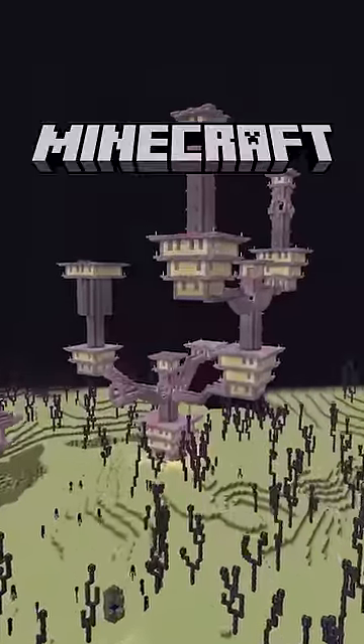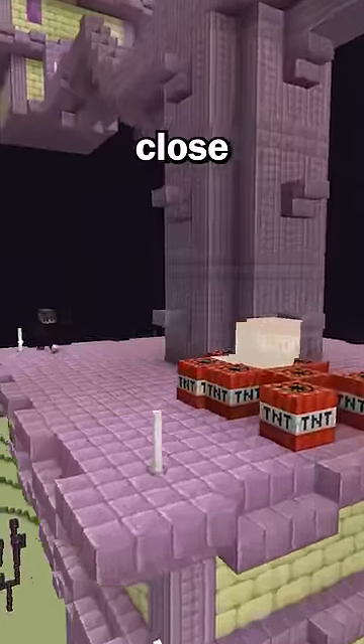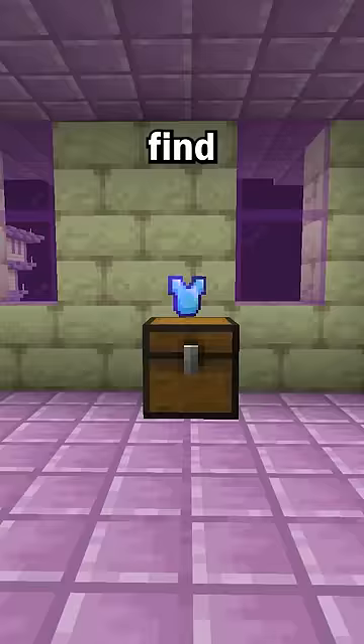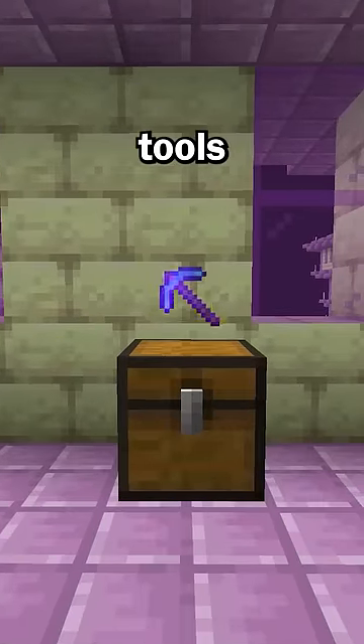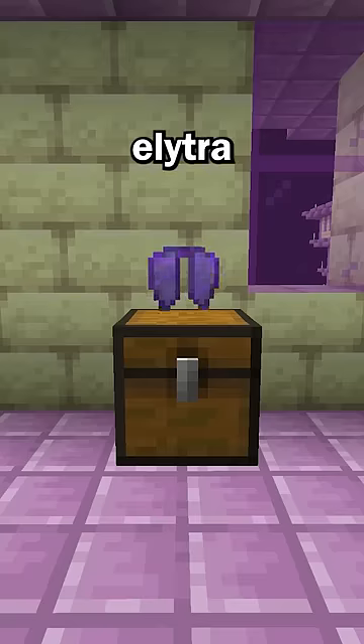Did you know the best structure in Minecraft is actually not the end cities? In fact, it's not even close. Most players would say end cities are the best structure since you can sometimes find good loot like diamond armor, tools, enchanted golden apples, netherite hose, and most importantly the elytra.